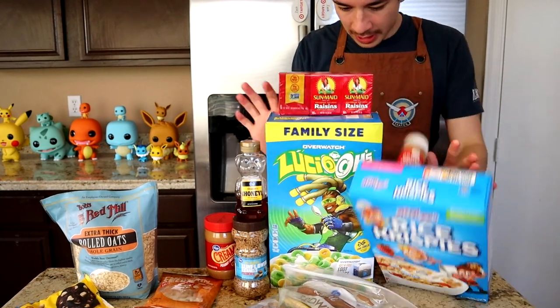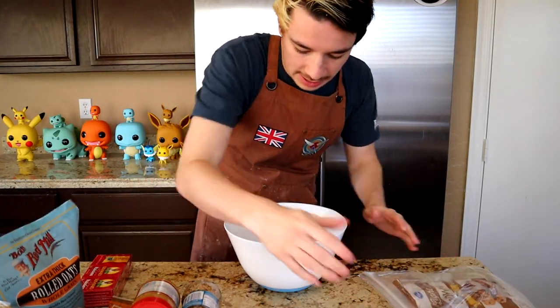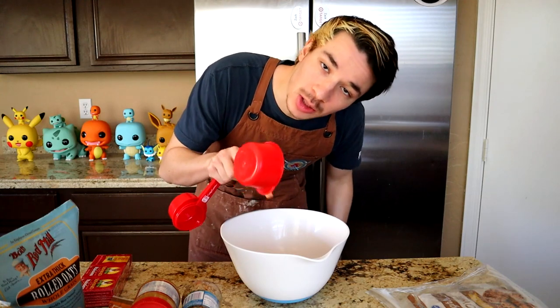Let's just kind of move things out of the way here. We've got to combine all the dry ingredients together. This is probably the most ingredients I've ever combined, and you'd think it would take a larger bowl, but no. Do I need to be using measuring spoons? Probably not. Am I gonna? Yes, because I'm a perfectionist. Now, you have to use expired Lucio O's — if you don't, you're throwing. The number one spice in the game: ground cinnamon.